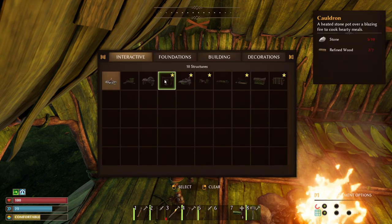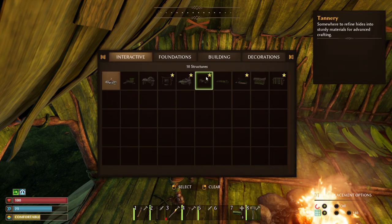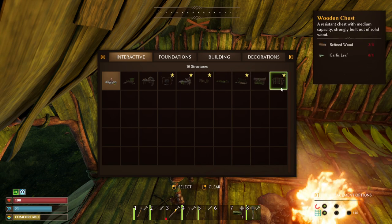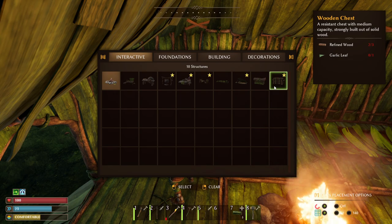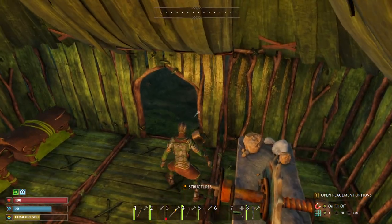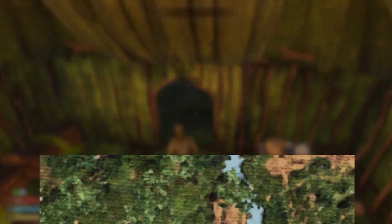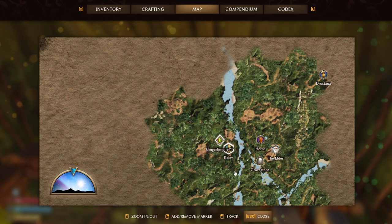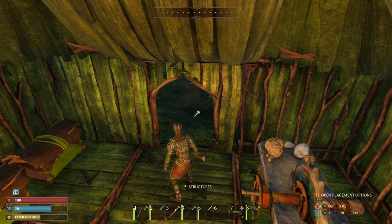Refined wood further unlocks all these new machines: the cauldron, the apothecary, the tannery, covered bed, and a better chest. So this really unlocks a crazy big amount of new craftables. Make sure you head to Kalev first — he's lined up to go to first. Get there, get the stonecutter unlocked, and you're good to go to unlock all these other things.